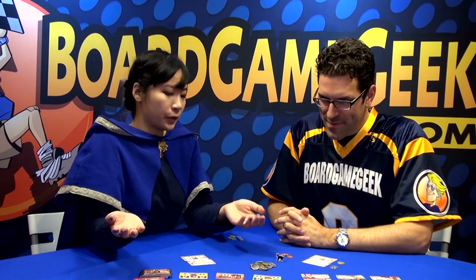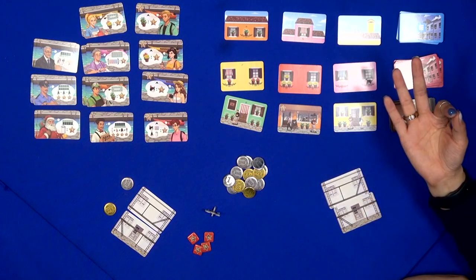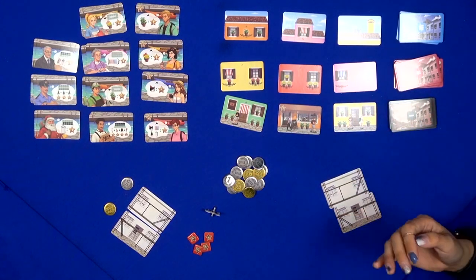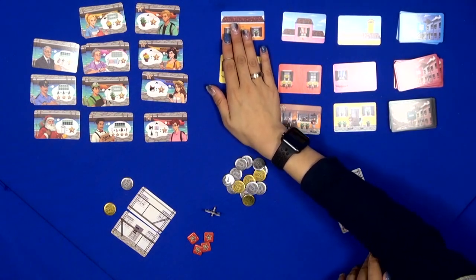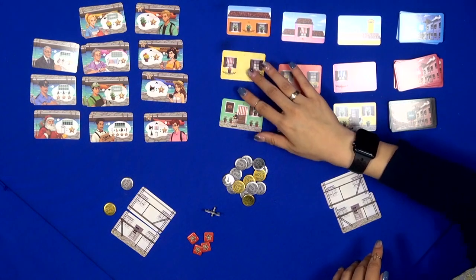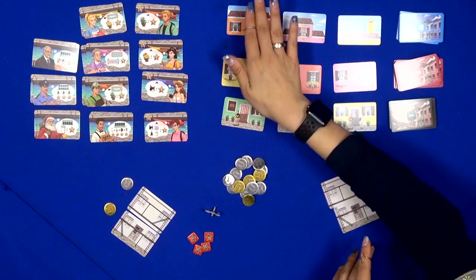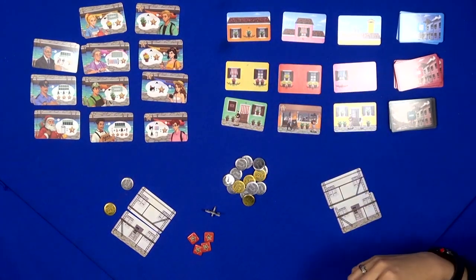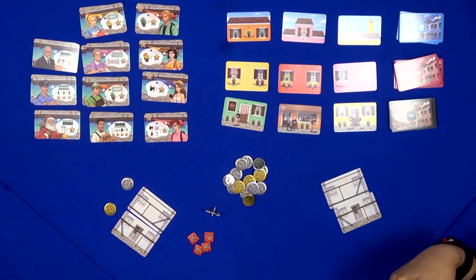How does the game play? You start by drafting building cards — there's a first floor, second floor, and third floor, so all houses are three stories high. You can take up to three cards from a single row, and you have to take them from the outside in — you can't skip and take middle cards. If you don't take all three cards, you get some money: one building card gives you two points, two building cards gives you one point, but you must take at least one building card.